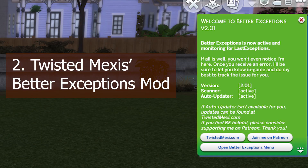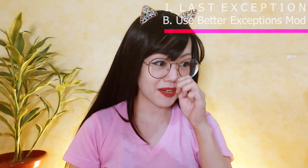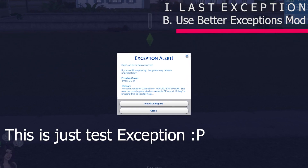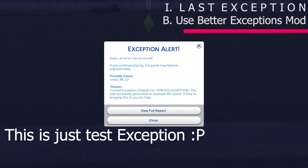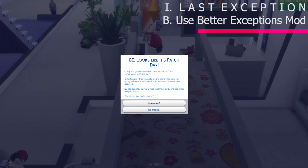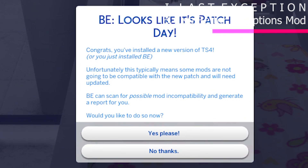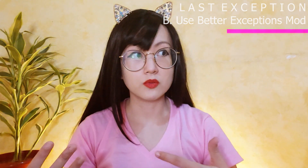If you don't mind installing another mod, there's Twisted Maxi's Better Exceptions. This is from the creator of the POOL tool where you can adjust your build-buy items in different angles — we'll get to that in another video. But this Better Exceptions mod is just amazing. When you get the last exception error, you instantly see what mod or CC is causing that error while you're playing Sims 4. And the first time you install this mod, you can run it in-game and check if there's anything wrong with your mods or CC. It's a good checker, especially after every update.